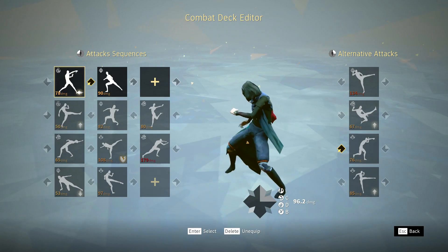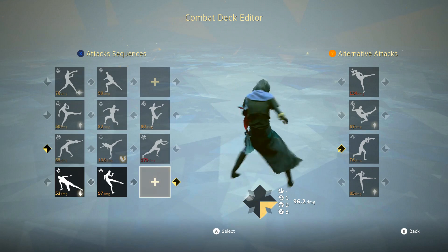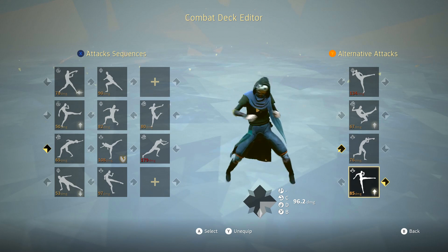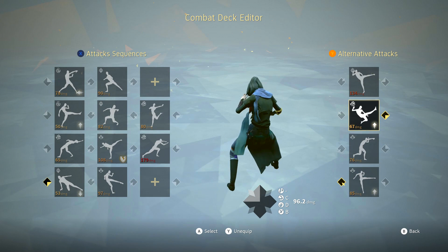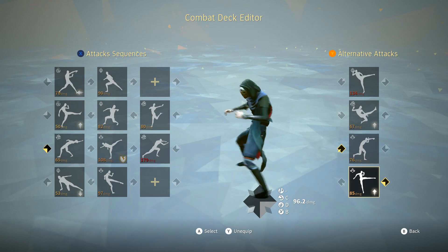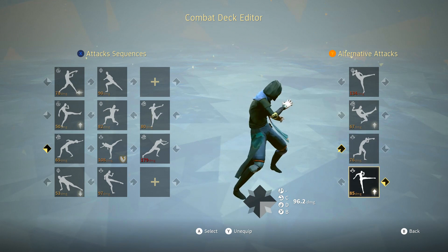I like the way this deck is set up somewhat, but there are some moves I would personally change. Let's start with the alternative attacks. I like how it's set up as a four-attack sequence — for example, bottom right going into bottom left, which goes into top right, which goes into top left. So that's scissor kick, stretch out hook, side kick, foot slap, reset, back into scissor kick, and just continue that.